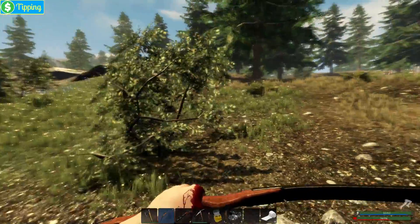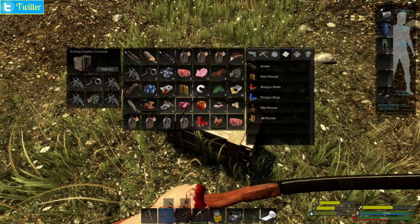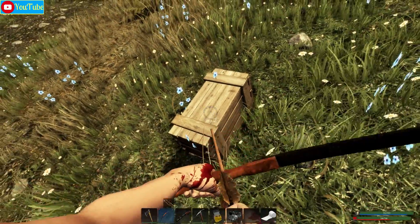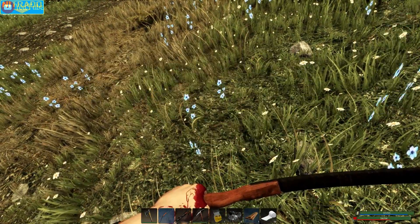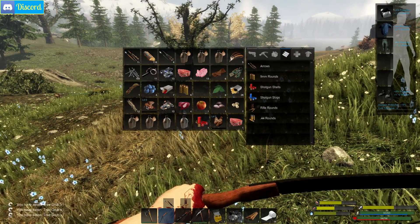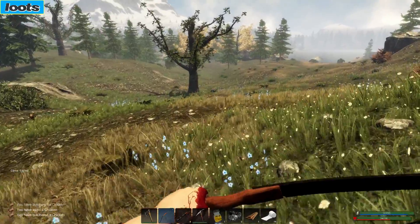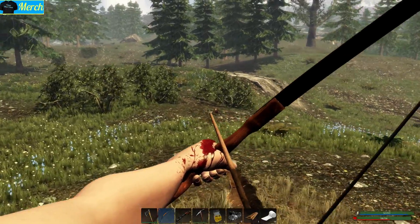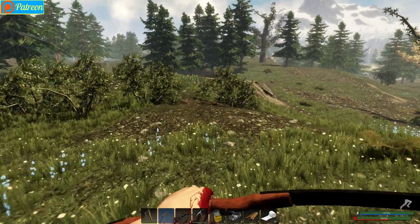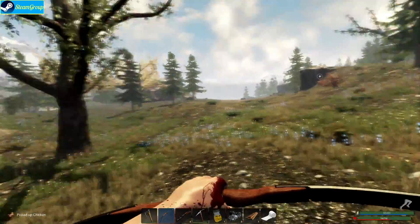We need to start heading back toward the house pretty quick here so that our meat that we're cooking doesn't spoil. Let's switch back to regular arrows to kill this chicken on the way. I don't know if we have room for another one, but I can butcher on the go — that frees up two slots. Let's go ahead and take him with us.